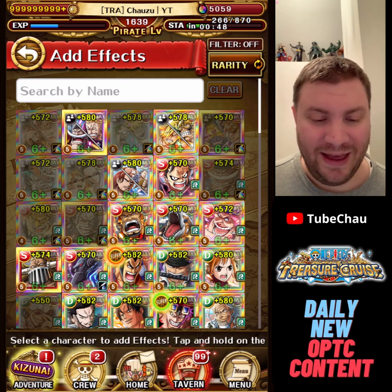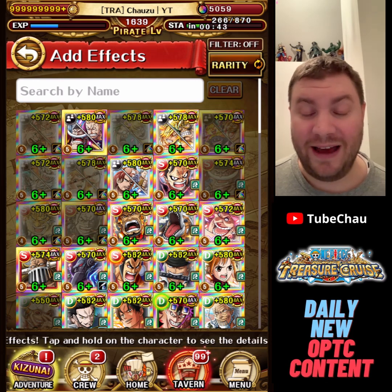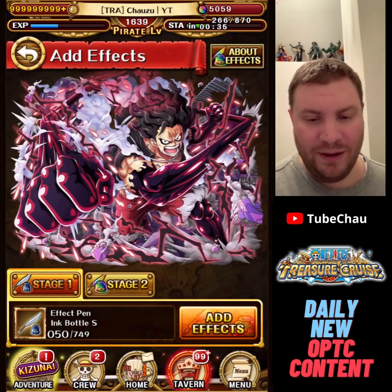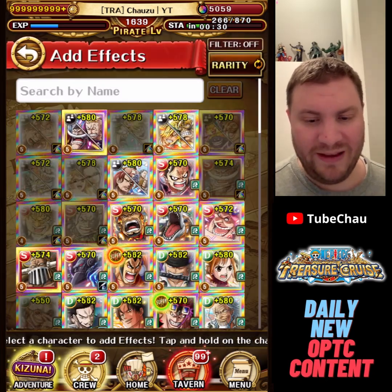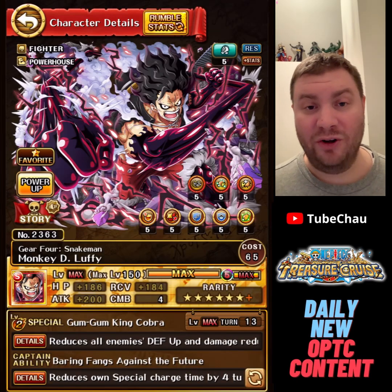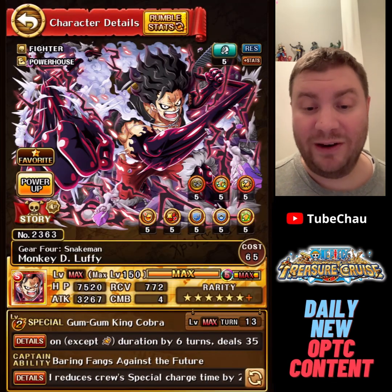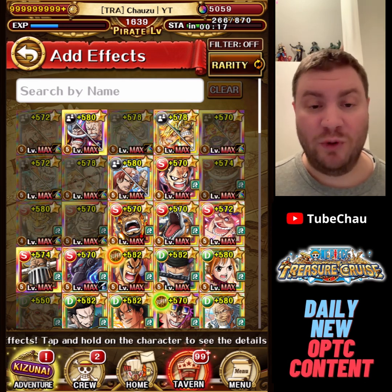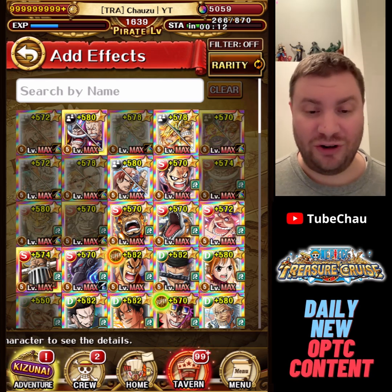The main question is whether we have anything worth using ink on. The issue is that I pull a lot, so many potential candidates I already have five dupes of. As most of you know, if a unit has reached limit break level three, you don't need to spend any large ink. So this is for units you've only got very few dupes of — maybe just one copy — which is why many people use large ink on debut just to show off.